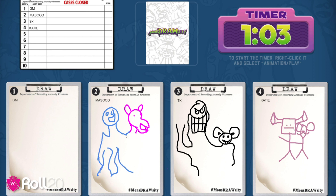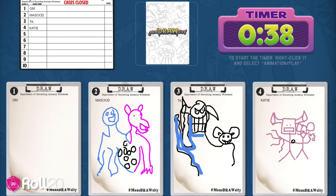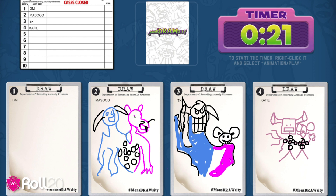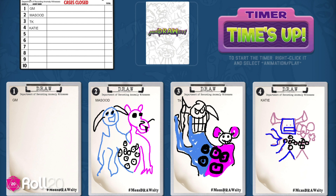During this time, the folks drawing can ask as many clarifying questions as they want — whether it's 'How many tails does it have?' or 'Does it have a mouth, and if it does, what do the teeth look like?' Feel free to ask away until the timer stops. Once that happens, all artists need to stop drawing because we're ready to move to the reveal and judging stage.